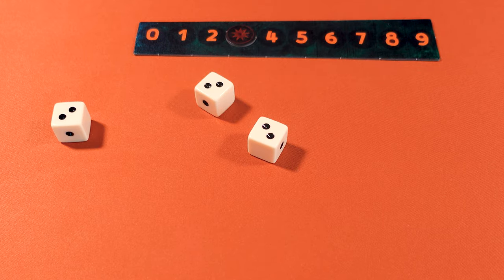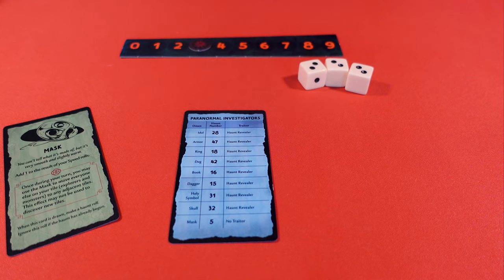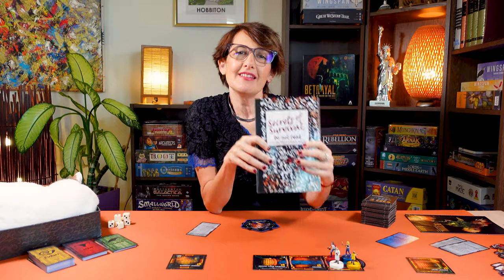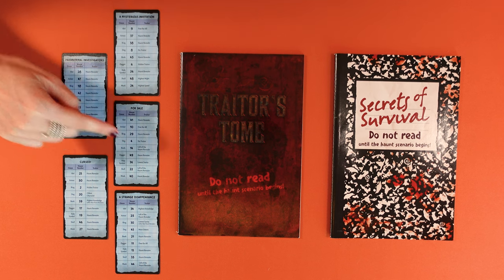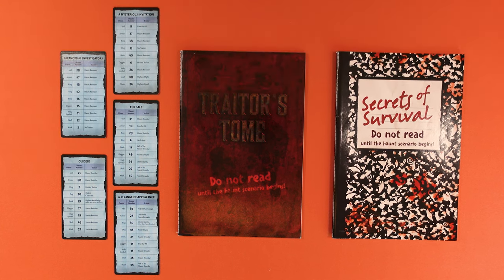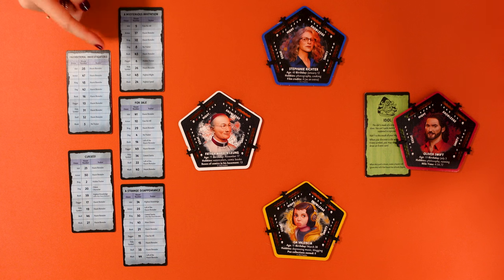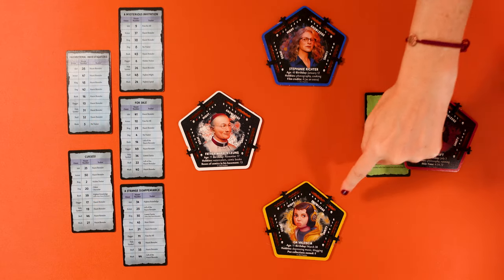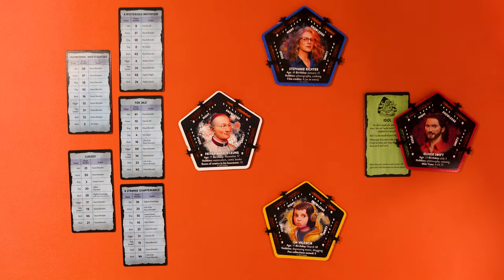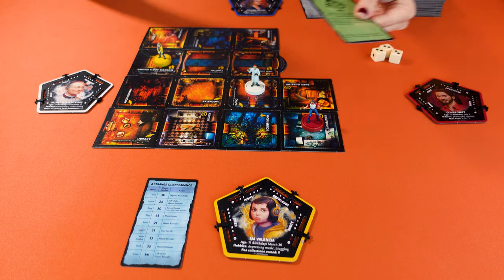To start the haunt, look at the scenario card you picked at the beginning of the game and the omen card you've just drawn — the number indicates the haunt you're about to play. It also tells you which player is the traitor, if any. All the other players become the heroes and take the Secrets of Survival book, while the traitor takes the traitor's tome. Some scenarios don't have traitors — all players read from the Secrets of Survival. Free-for-all haunts have everyone reading from the traitor's tome. If the traitor is determined by the highest or lowest trait value and there's a tie, the player closest to the haunt revealer in turn order is the traitor. If you don't feel like playing the traitor and another player volunteers, swap your minis and give the triggering omen card to the new traitor.